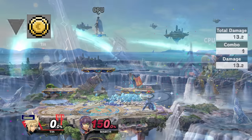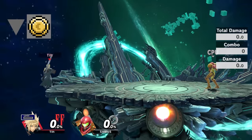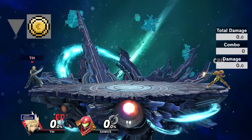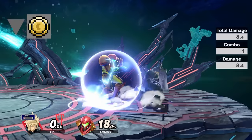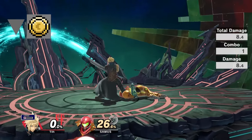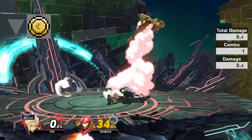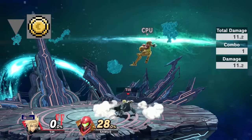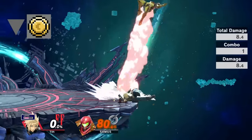Next we have down tilt, a sliding attack you'll also see me throw out all the time. The first and most important reason is it can slide under projectiles, but it also slides past the opponent if used from close enough — the mix-up this causes prevents the opponent from grabbing Cloud out of it, making it very hard to punish. Lastly, if you do hit with it, it pops the opponent up, which is great because Cloud operates very well from below the opponent.